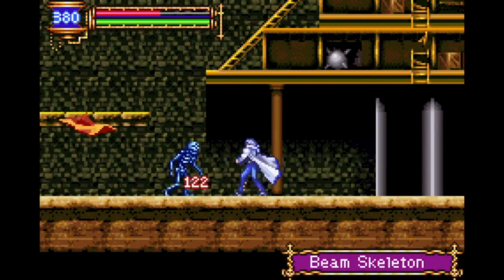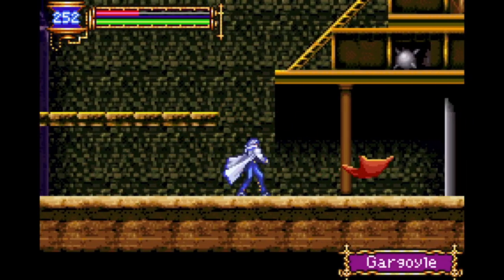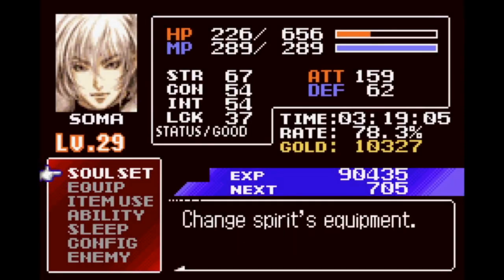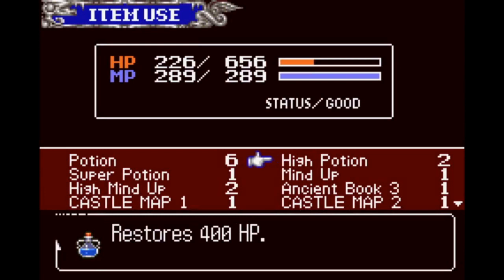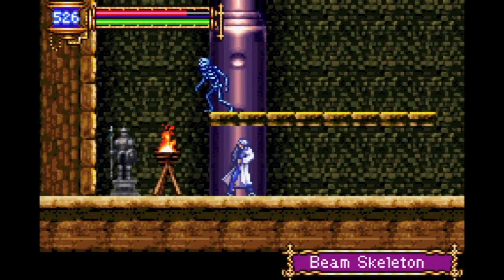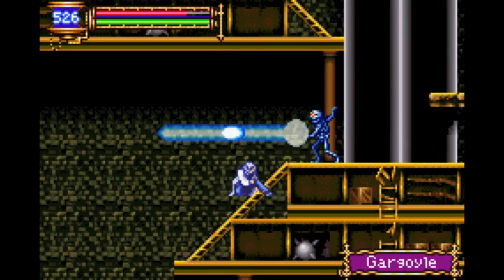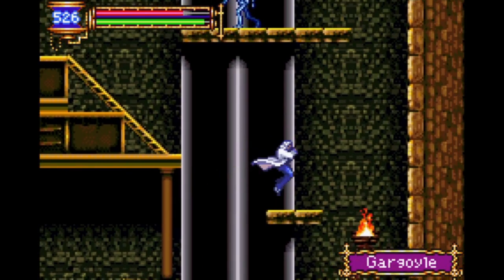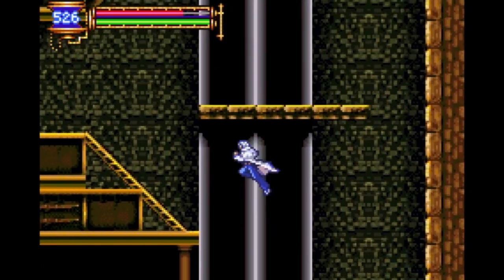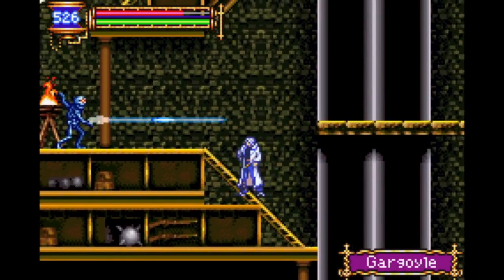We have new enemies all over the place. Beam Skeletons. Killer Mantles, whose soul is actually really useful. I'm gonna use a few potions here. This is kind of where the areas become a little shorter, but they just rake in the pain. Enemies are super difficult. Everything is pain. That's kind of the point of the game we're at.